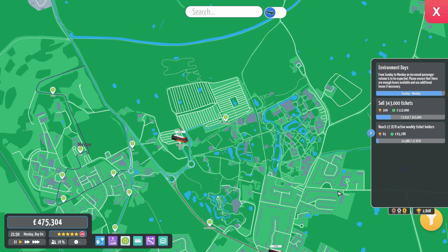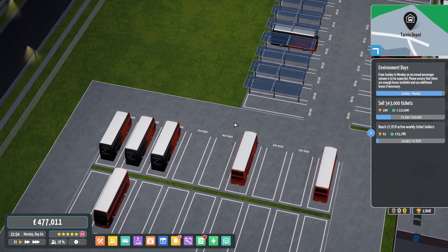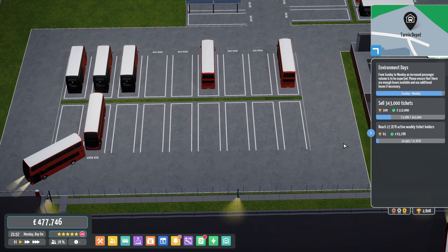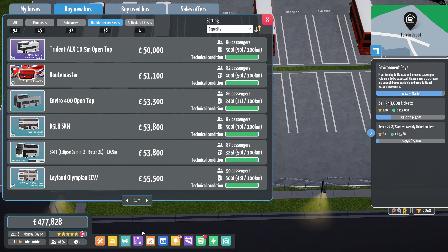Hello everybody, it's Joe here and welcome back to another episode of City Bus Manager. Today we're back in Chester. Why are we back in Chester? We did loads on Chester last time. Well, we are back in Chester because things are good here but we can always expand. We've got our new B9s that we're slowly filling the depot with — 59-player B9s. We're going to have more of those.